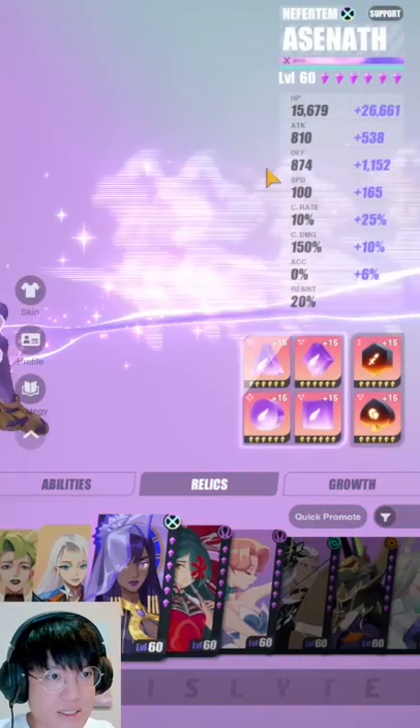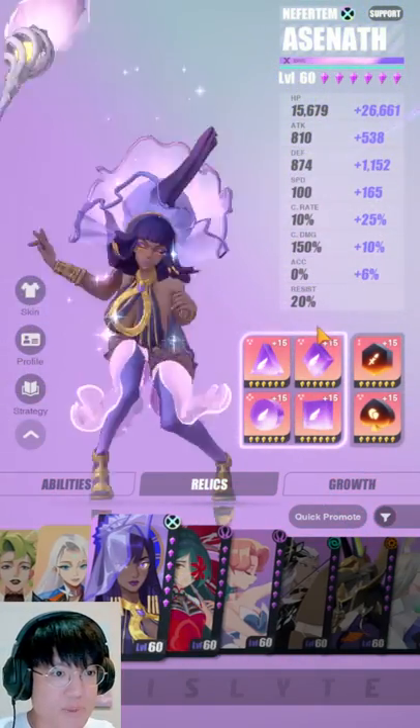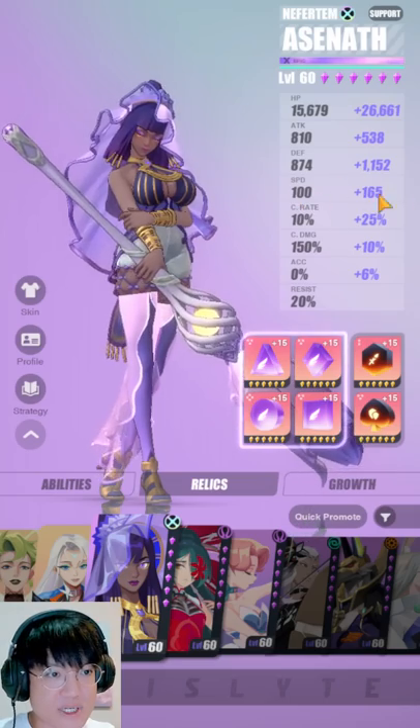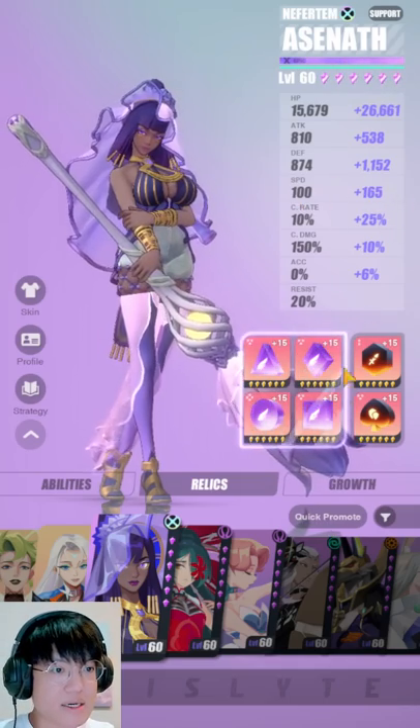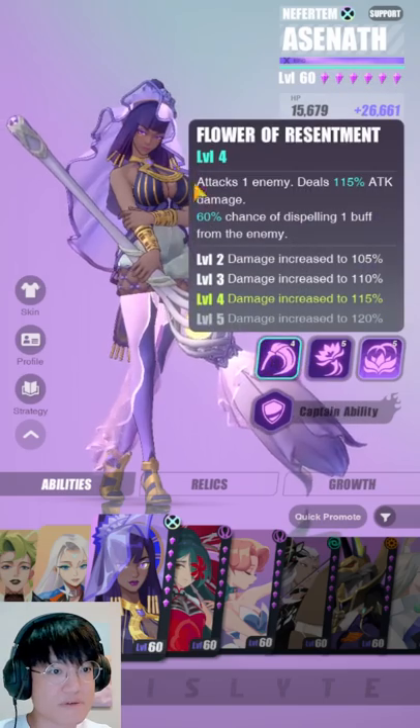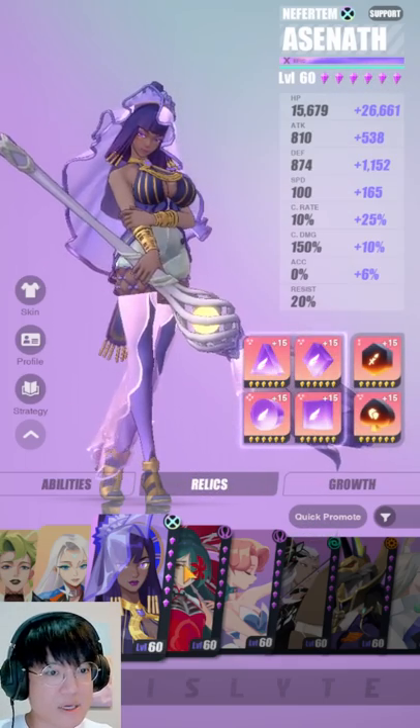So let's move on to Asenath. I use her quite a fair bit recently because of Shadow Stream. The way you want to build her is to be super fast — you can either run her with Windwalker or Ocean Waves, both work. For the two-piece, just give her whatever gives her the most speed. Just HP and speed and that's about it. You don't really need accuracy for her first skill in my opinion.